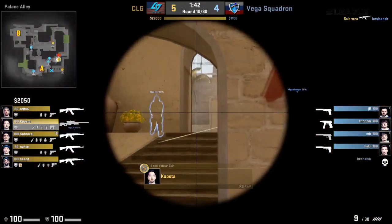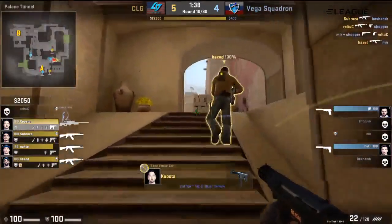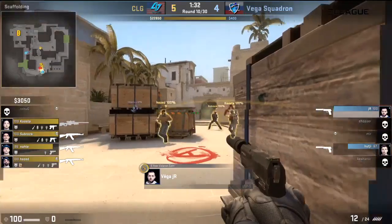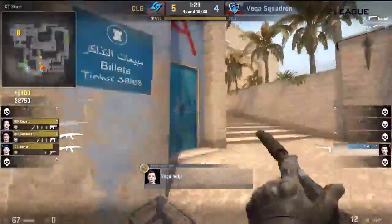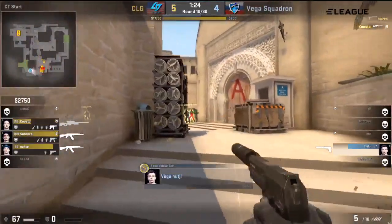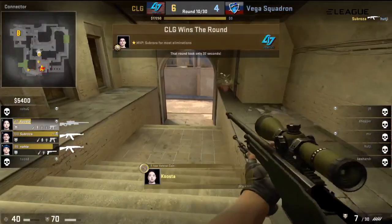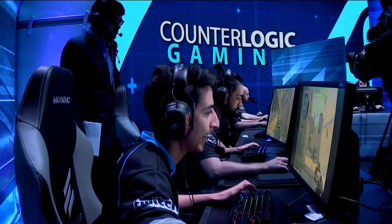Chopper's trying to find a way in — he might just do that. It's a combined kill coming in from Mir and Chopper. But you can see the CLG machine, the engine, is powering its way onto the A bombsite. JR in the ninja position — could get two, but no. Kusta sweeping around finds a quick finishing shot. The rest should be a formality, and indeed it will be as CLG goes 6 to 4. But losing two members is actually good work for Vega Squadron there to keep the CLG economy somewhat honest.